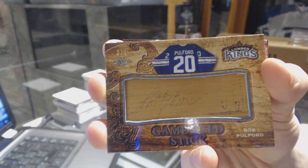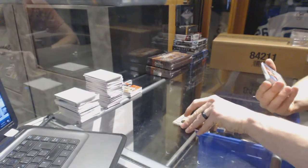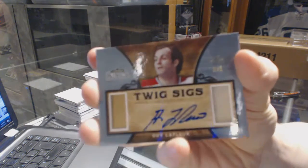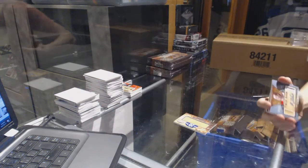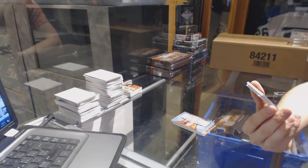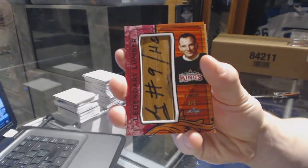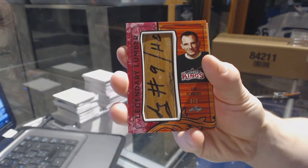Three of four game used stick, Bob Pulford — that's cool. We've got a Twig Cigs, number three of five. This ain't a bad pack to follow up with. We've got a legendary lumber red, number one of two, Ted Kennedy — the camera picks up the ink on this one pretty clearly. One of two, legendary lumber Ted Kennedy.